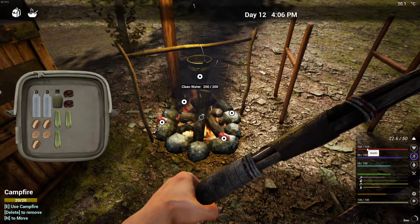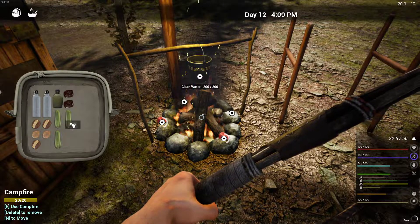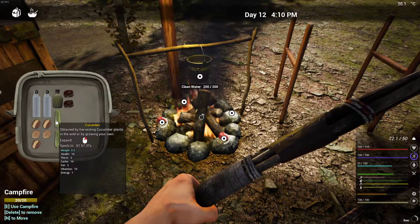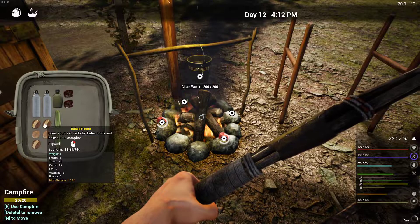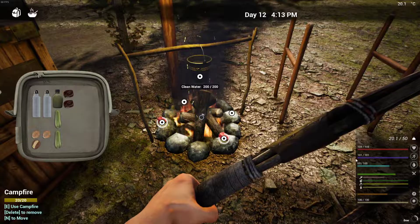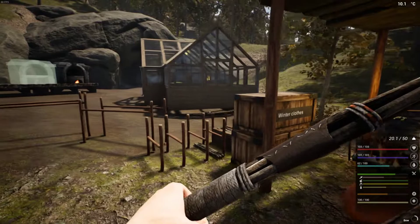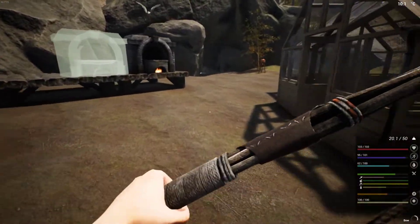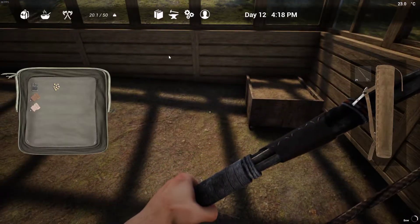We just gained another health point - we're up to 103. For stamina we're going to have to eat a couple more things. This one only increases health; the potatoes increase stamina. There's another point of stamina - very cool.